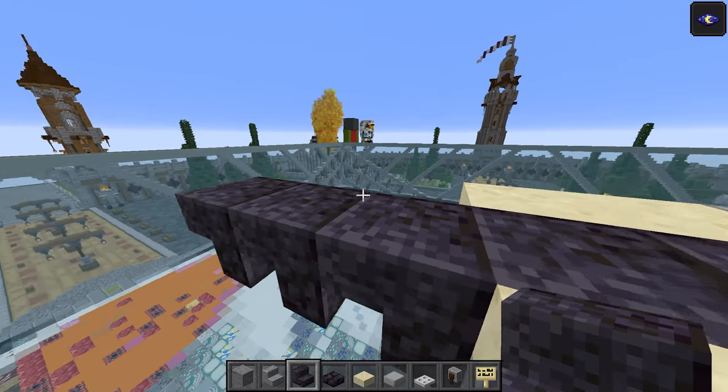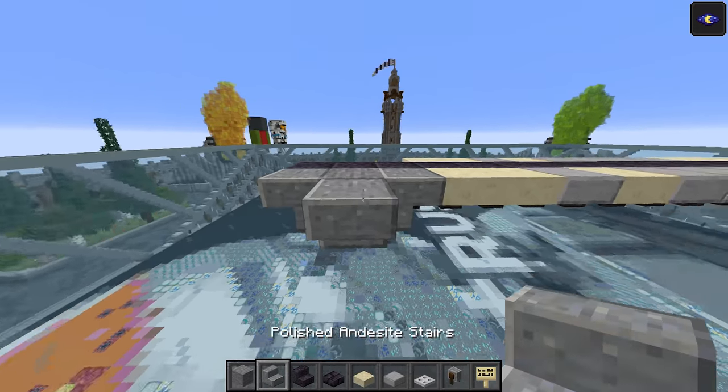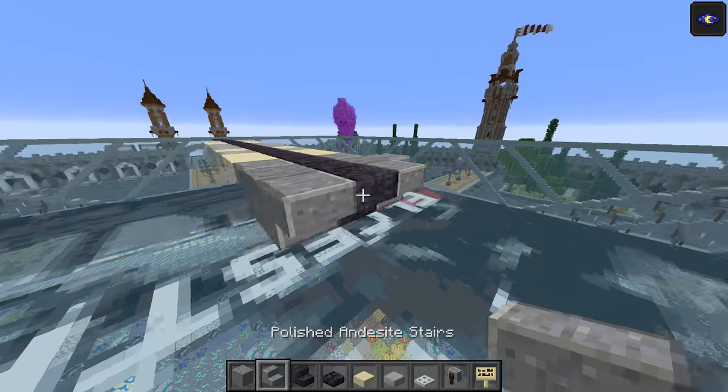We're going to take our polished andesite stairs — do one there, one facing that way as well, stone block in the middle, polished andesite stairs like that as well. And that's kind of the back of the tread essentially.